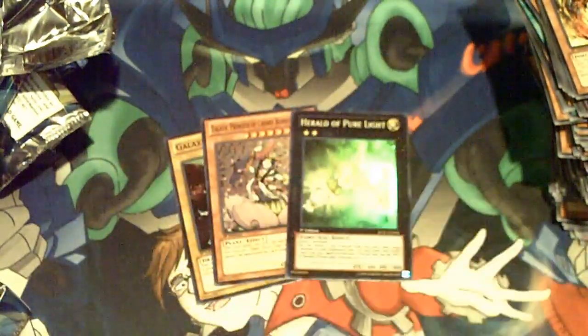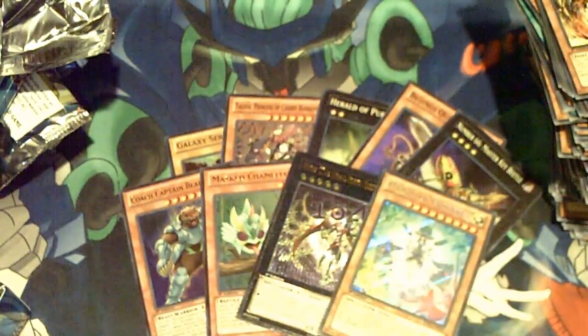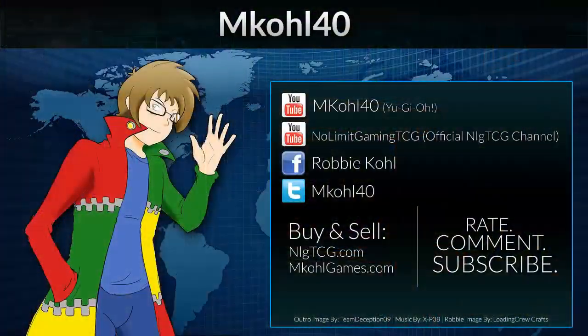One, two, three, four, five Supers. Our two Ultras — not terrible. Our Ultra 2 is the Masquerade, and then The World of Prophecy. Really good box in my opinion, I'm very happy with this stuff. I needed one more Chameleon, the Master, and then The World of Prophecy — just icing on the cake. Hope you guys enjoyed this video. Rate, comment, subscribe. Later, bye.